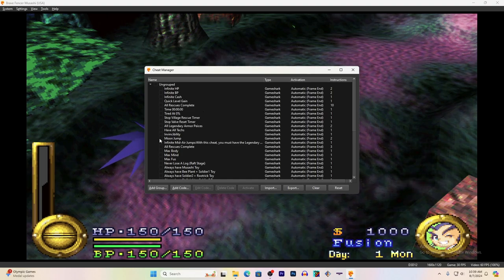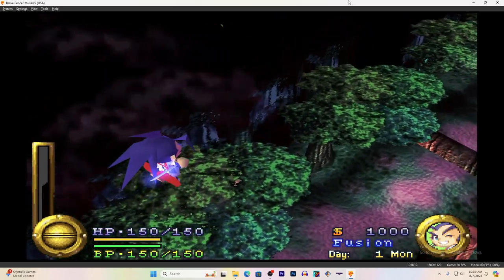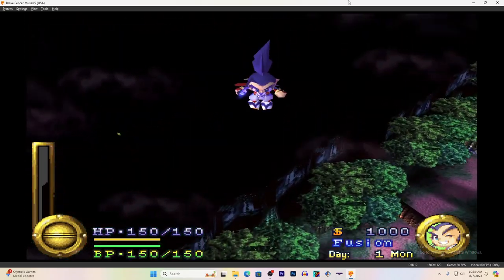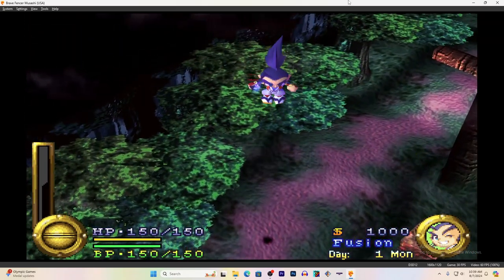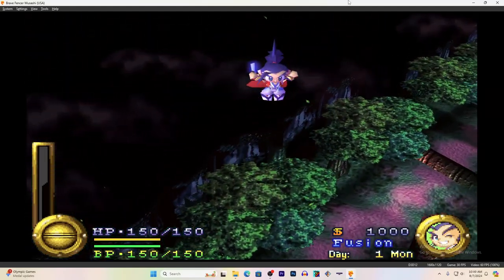Let's test it out on Brave Fencer Musashi — the greatest PS1 game ever. Enable the moon jump cheat and click it. I tend to minimize the window so I can see. And look, he's jumping way up high.